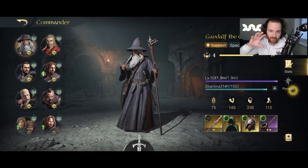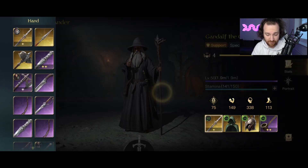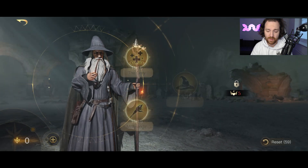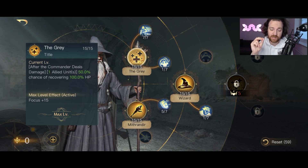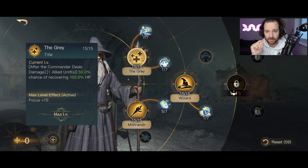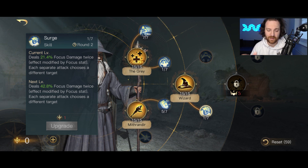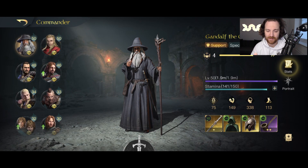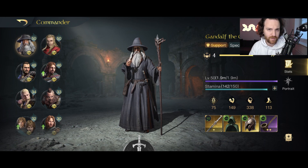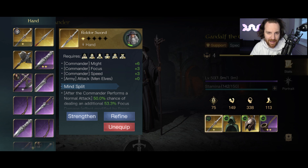The Grey ability is the key thing to understand. After the commander deals damage, there's a 50% chance of recovering 100% HP. The critical point: it's triggered every single time the commander deals damage. So we're looking at activating it from damage twice, two times - activating it again. This applies to abilities, normal attacks, and weapon procs as well.